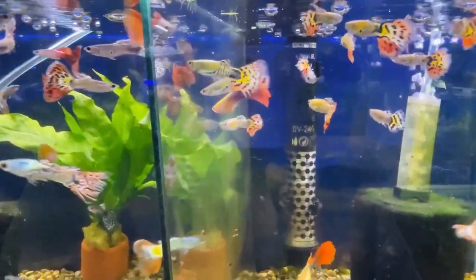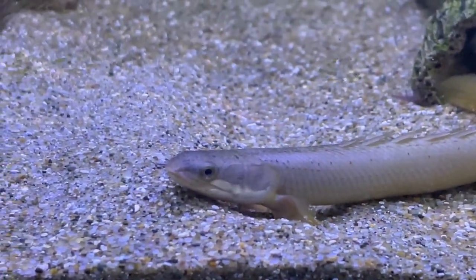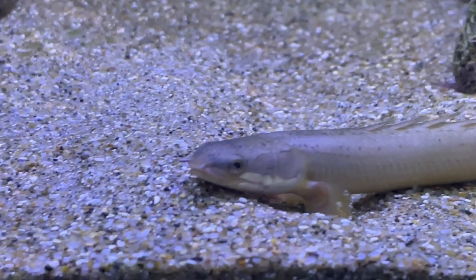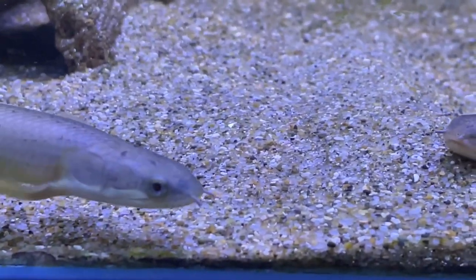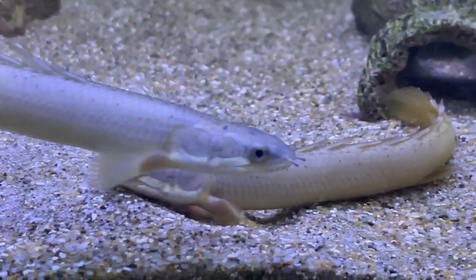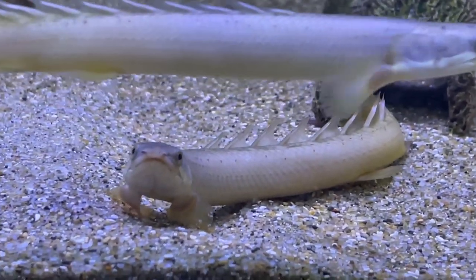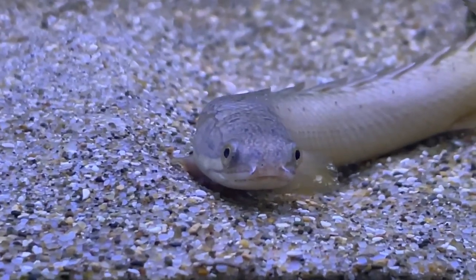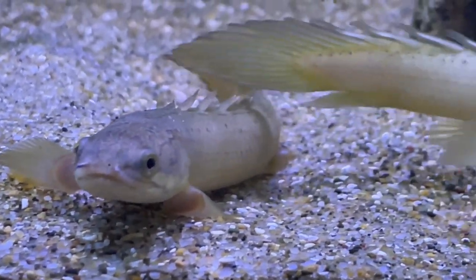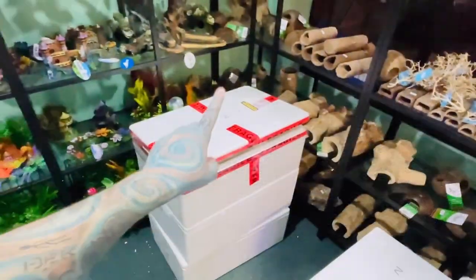And that is a Senegal bichir - really nice fish! How cool is that? Pretty much prehistoric looking - look at their little flappy flaps. Really really cool. Two available currently; we can get more in. They're not terribly cheap because you can't import them into Australia, so you're looking at around $250 for a bichir, but they're worth it. They like to flap!